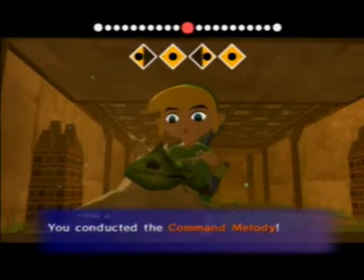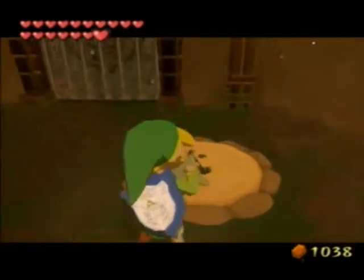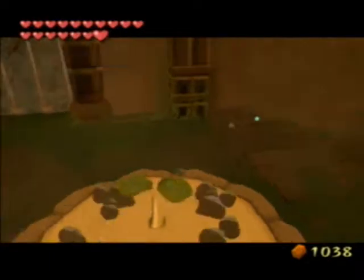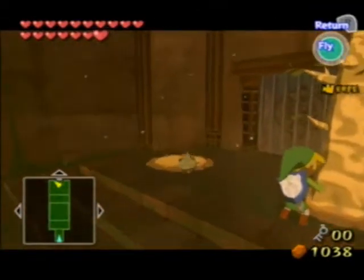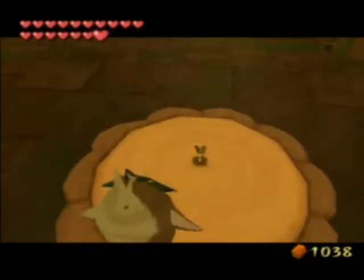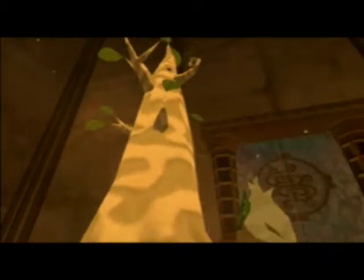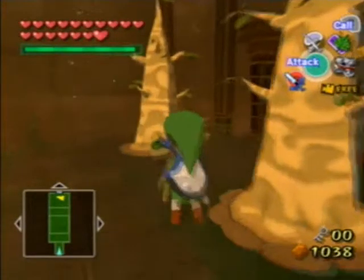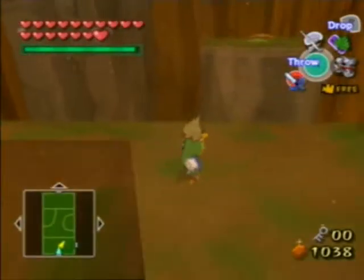Now we have to go back to Makar and plant some more trees, because planting trees opens doors as you will soon see. He's like a little pet, you know. Plant another one over here — there we go, doors open! Let's grab Link and go through.